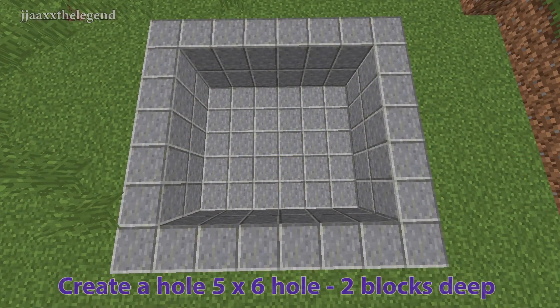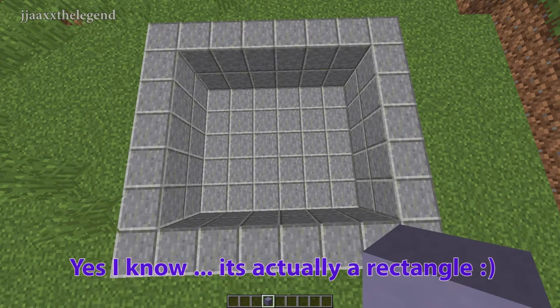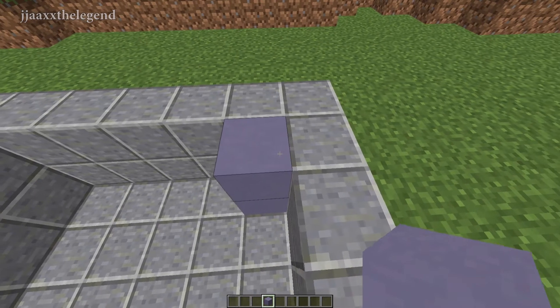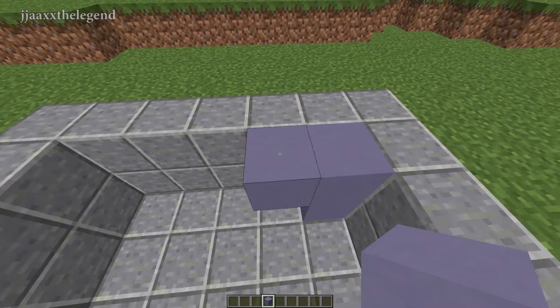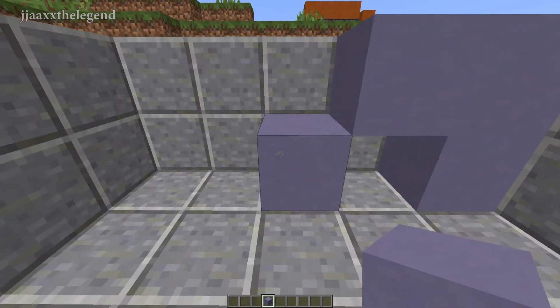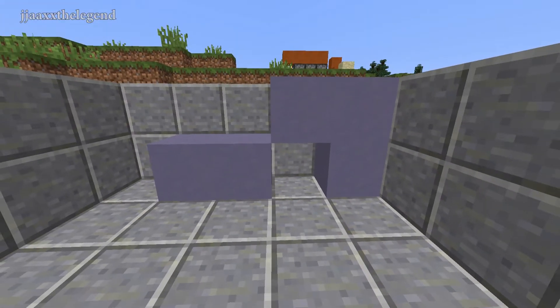To start off this build tutorial, dig down two blocks and dig out a 5x6 area. Once you have done that, go to the bottom right corner of your square and place two blocks up, so the top block should be at ground level. Then come one block across going inwards and place another block, then one block diagonally and place one diagonally down, and then another one next to that. You should have a shape that looks a bit like this.